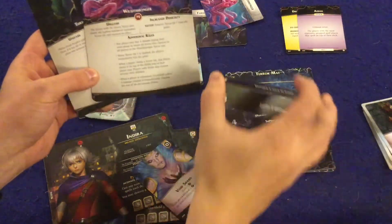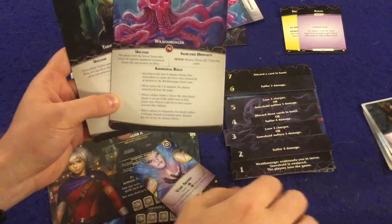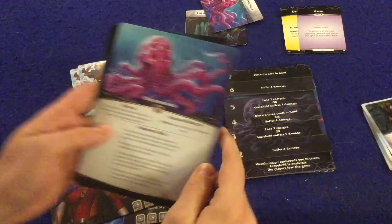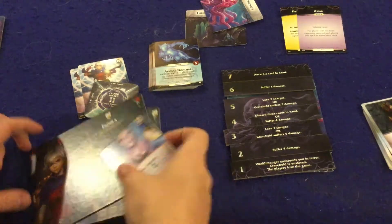You will be able to get rid of these tiles though — if you turn in four charges, you'll be able to get rid of all the tiles on everybody's board. Two very interesting bad guy characters there.